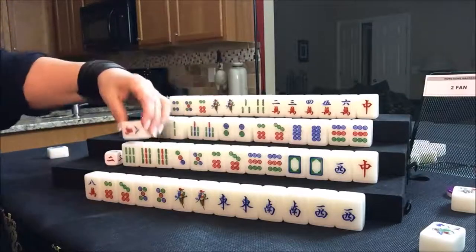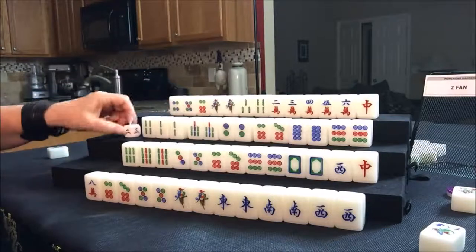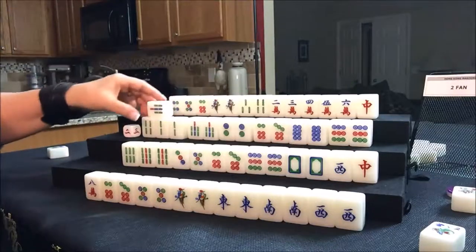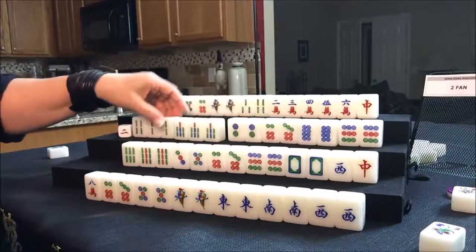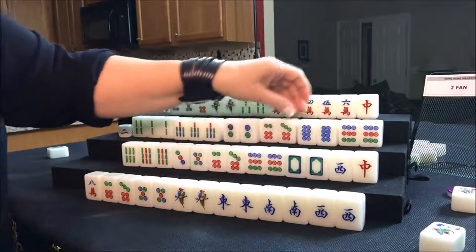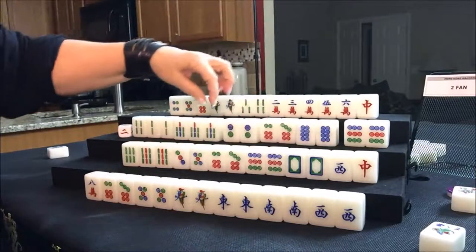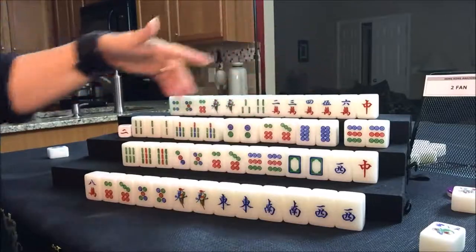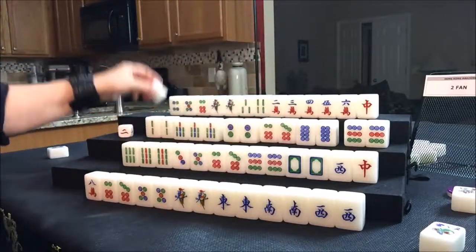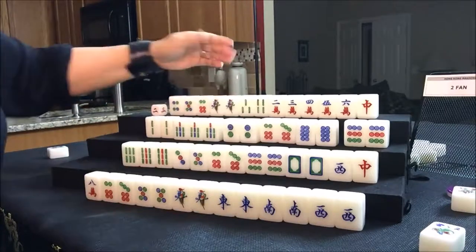Let's draw for south. Eight crack — that's a discard, it's already been thrown. We're going to draw for west. Seven bam — now they have a pung. I think they're kind of in between — they could switch to all pung. They have one, two, three, four — they're ready to pung. Let's discard the four bam and play now for north.